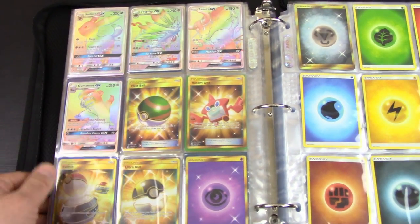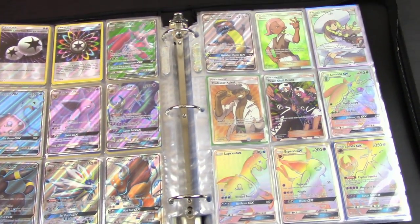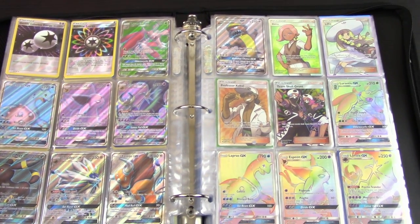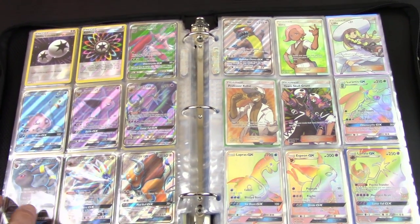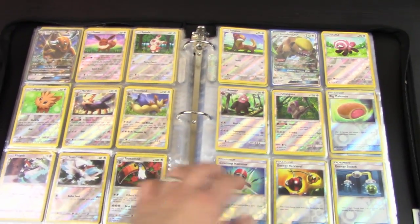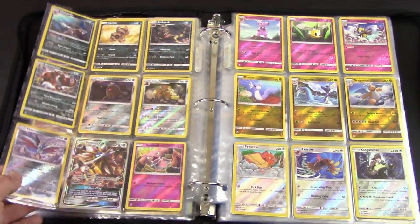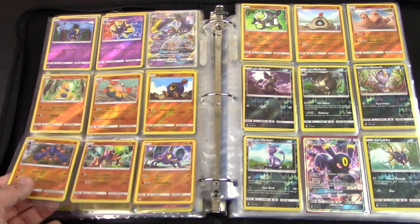There you go, guys — that is the complete Sun and Moon base set in one place, a master set if you will, with all the reverse holo, holo, and regular rarities of each card. Probably the best looking page is right here with all the full arts and rainbow rares — such a gorgeous set, great art, great playability. I look forward to seeing how Sun and Moon base affects the meta. It becomes legal as of the 17th of this month, so we'll be seeing it make its first appearances at Anaheim this coming weekend.